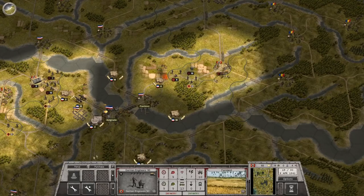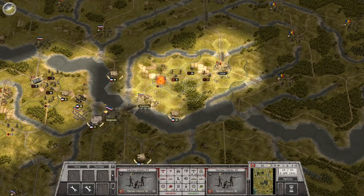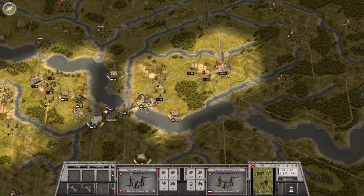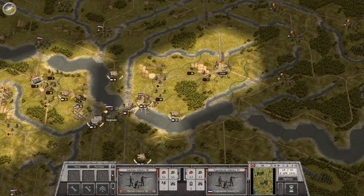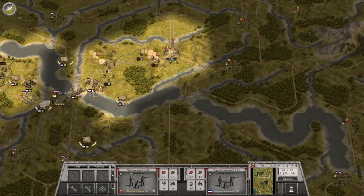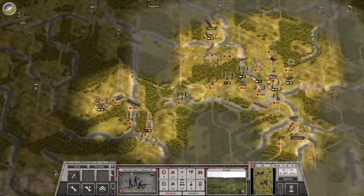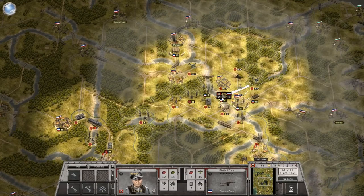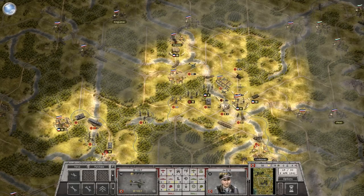Hello everybody, it's the Historical Gamer once again, and today we're returning to Order of Battle World War II Blitzkrieg, the DLC pack for the game Order of Battle World War II, which allows you to play as the Germans during the early war years, attempting to recreate the German conquest from 1939 to 1941. We are currently in the battle for Yugoslavia — this is part three of our attack on Yugoslavia, and thus far things have gone reasonably well. We've taken the southernmost objective, we're driving north and are just about to take the second objective in Nys, and we've received some reinforcements in and around Belgrade, which has allowed us to begin the drive on the capital.